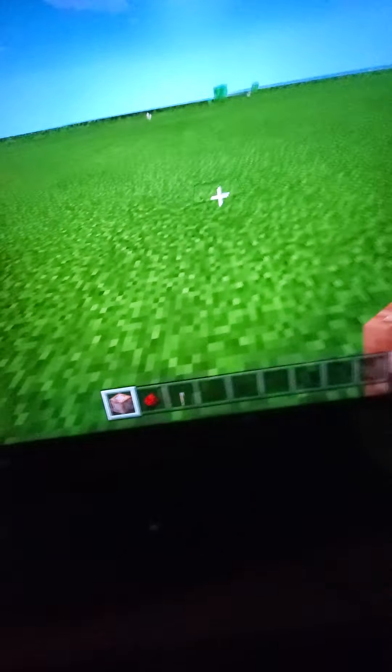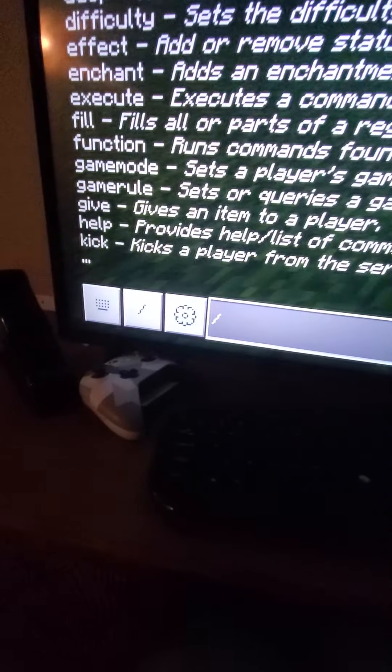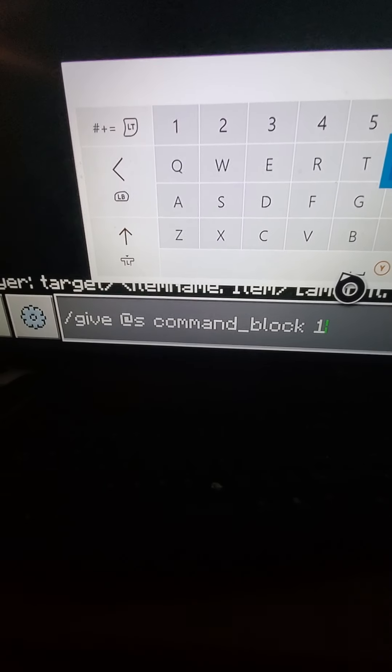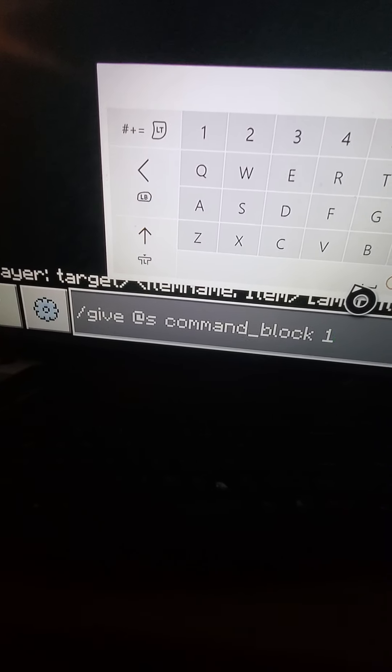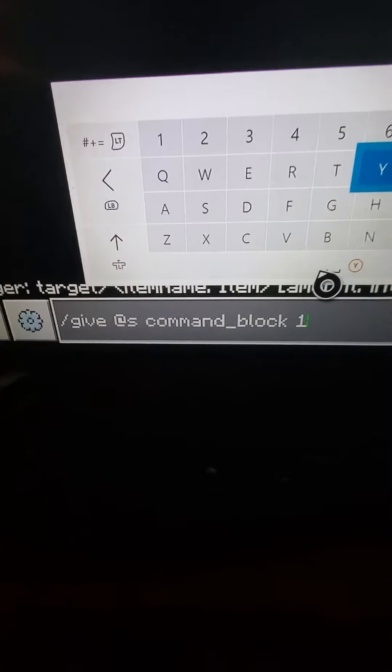Frozone in Minecraft! First of all, what you're gonna want to do is put slash give command block — or whatever it says — just copy that down. That should give you a command block.